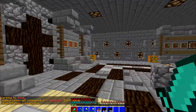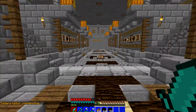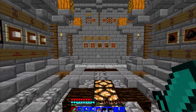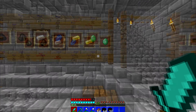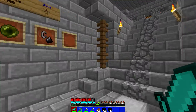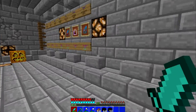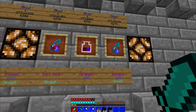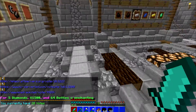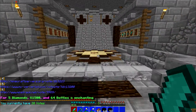Here's the shop. It's a very basic shop — not many things, you know, in terms of a wide range of products. They don't. It's very basic. I would like a lot of other stuff rather than this, and their pricing is horrible. It's obvious that the economy is really disrupted, and if we do slash vote, there's six different vote links and you get five diamonds, $1,500, and 65 bottles of enchanting for one vote.